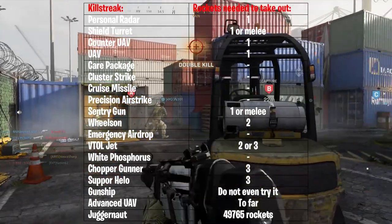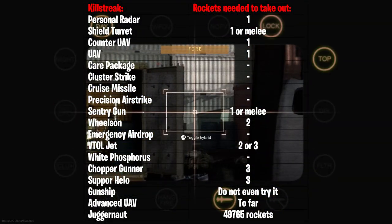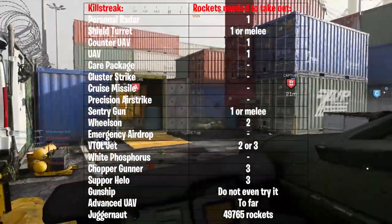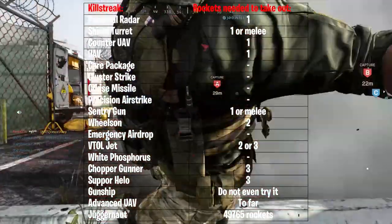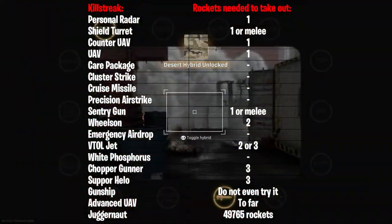In the background you can see how many rockets are needed to take out any killstreak. There are a few killstreaks you can nail down and they will also count towards the challenges. There are some killstreaks you shouldn't even bother trying, and some can't be taken out at all — for example, the advanced UAV because it's too far away.